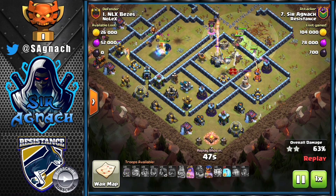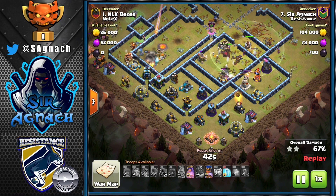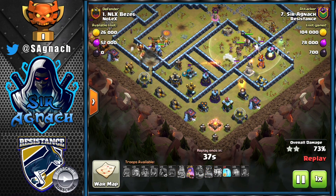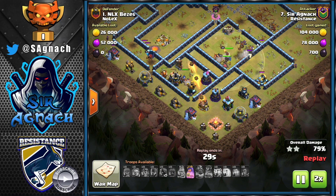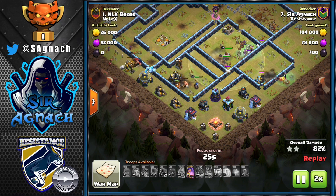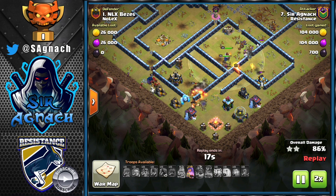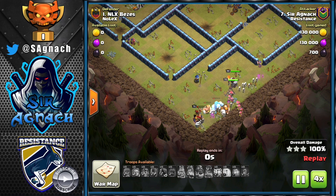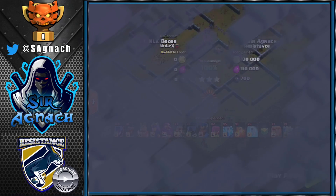Thankfully the Queen and a few of the Witches ended up taking out the Eagle, which goes down, and then I still had one more freeze left - I was going to use it on the single Inferno if it targeted my Queen, but on this occasion I used it for the scattershot just to allow my Royal Champion to get rid of the scattershot and the rest of the defenses down there. The Queen still has her ability and I didn't even need to use it since all the defenses couldn't kill her - I did end up using it in the end just for time and we got this first triple against Nolex.